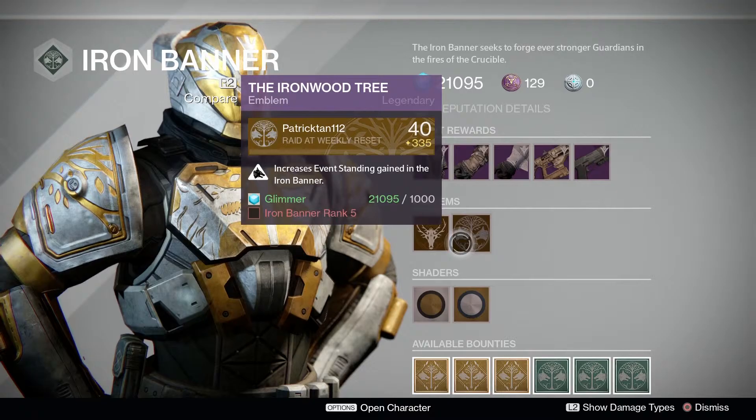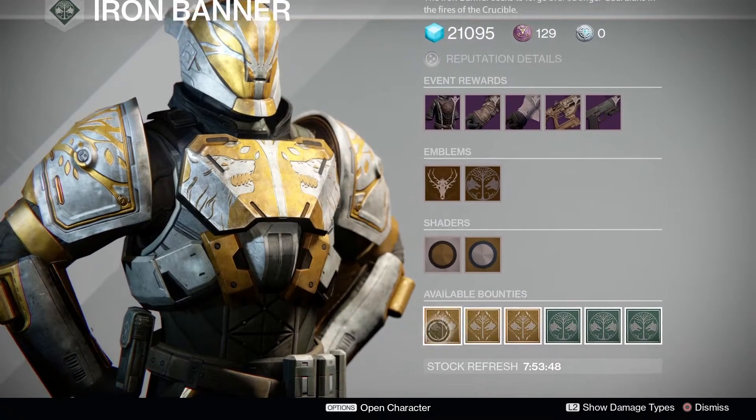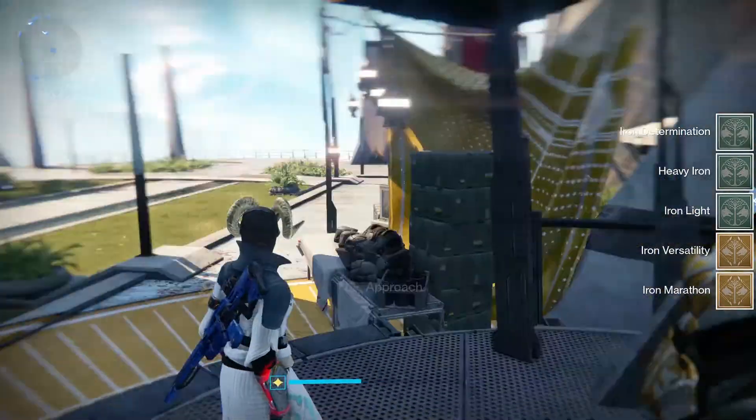He's also selling shaders for Grimoire points. You can get Glimmer rewards at Rank 1 and Rank 5, shaders at Rank 4, and additional rewards at Rank 2 and Rank 5. I might have just collected a bounty as well.